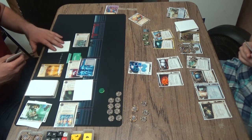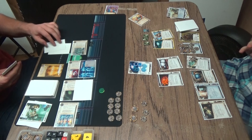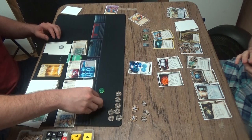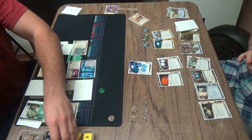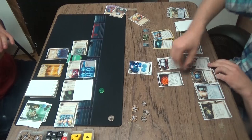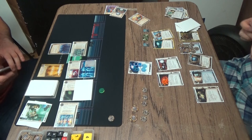He has the Astroscript in hand, so we'll probably see a score right now. He's going to do it on SanSan? Yeah, he's going to do it on SanSan behind the Data Ward — I think that's totally the right call. If Corey wants to go trash that, it's going to cost him his whole economy basically. So now the game is really hard for Corey. The game went from being pretty close to extremely hard, mostly because that Astro token plus the Biotic in Archer's hand represents any tag punishment he draws, along with Breaking News, which is pretty scary.